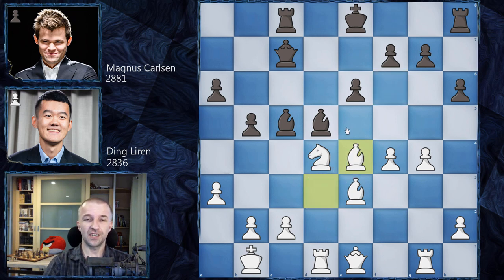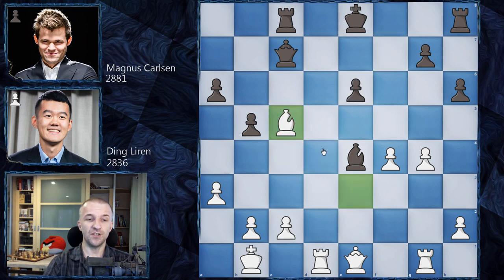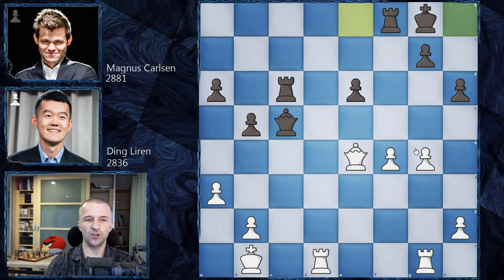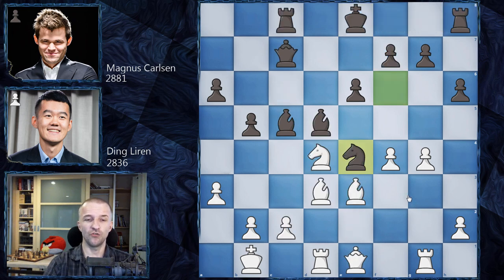Here Ding Liren could have played Bishop e4, and this whole line is forced — pretty easy to calculate. Ding didn't go for it, probably thinking Magnus would draw after Bishop e4. There is the move Knight e6 — a temporary sacrifice — and after f takes on e6, the bishop takes on c5 with tempo, Bishop c2 with check, King c2, Queen c5 with tempo, King b1, Rook c6 defending, but then Queen e4 gives White attacking chances. Ding Liren kept more pieces on the board and continued with h4.